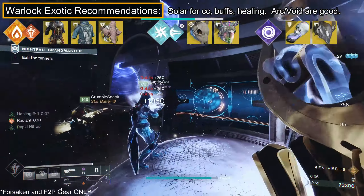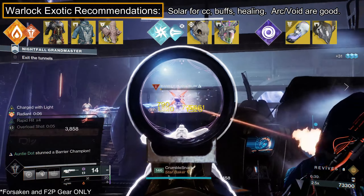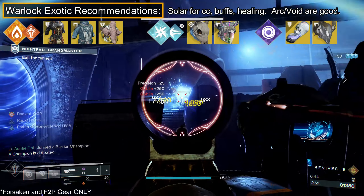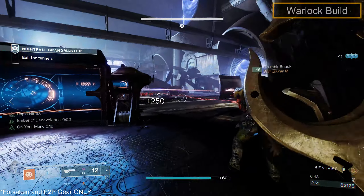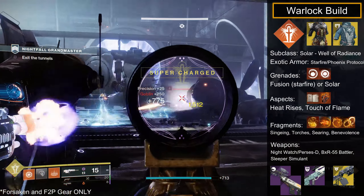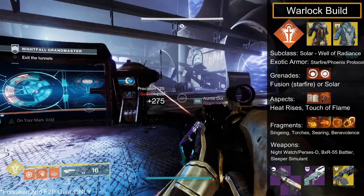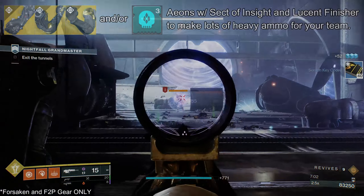Warlocks — any element, but I highly recommend Solar for survivability and buff for nuking the boss. For neutral options, The Stag or Verity's Brow. Arc: Crown of Tempests. Void: Contraverse Hold. Solar: Starfire Protocol and Phoenix Protocol. My recommended loadout: Solar Well of Radiance with either Starfire or Phoenix Protocol, Fusion or Solar Grenades respectively, and the Touch of Flame and Heat Rises aspects. For weapons: Nightwatch, BxR, and Sleeper Simulant. For more heavy ammo, have someone with Lucent Finisher and Aeon Arms.